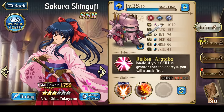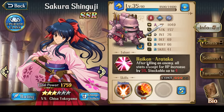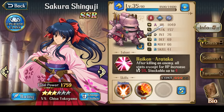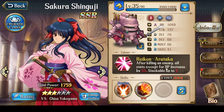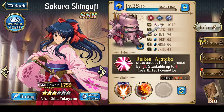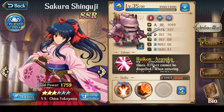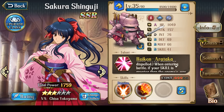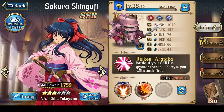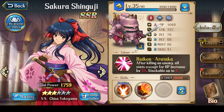So with that said, let's talk about her talent, Reiken Erataka. It has two effects. After killing an enemy, all stats except for hit points increase by a certain percentage. This is stackable up to four times, and this effect cannot be dispelled. In addition, when entering battle, if your skill is greater than your enemies', you will attack first. Two amazing effects.